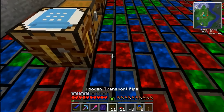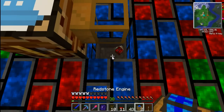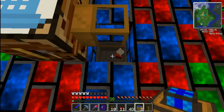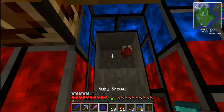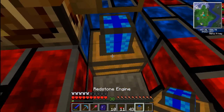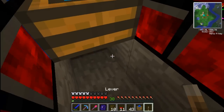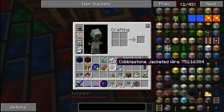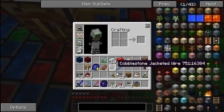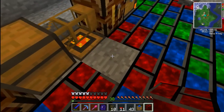Then we'll have it output finally to the last chest. I have one extra thing left. Let me check something. Put this here, put this here. There we go. And we are good to go.